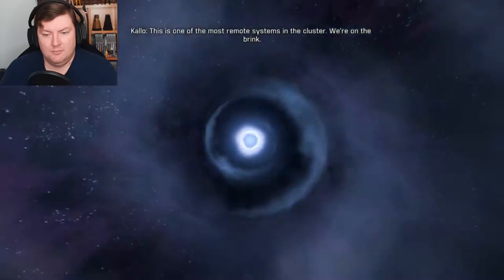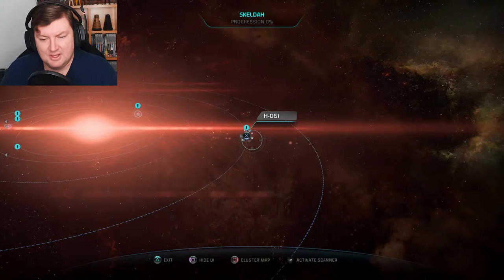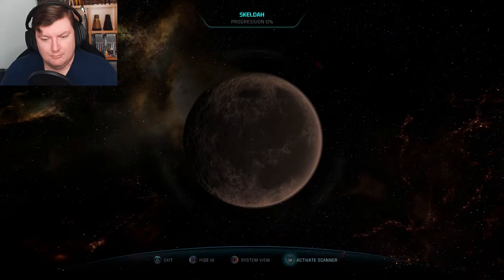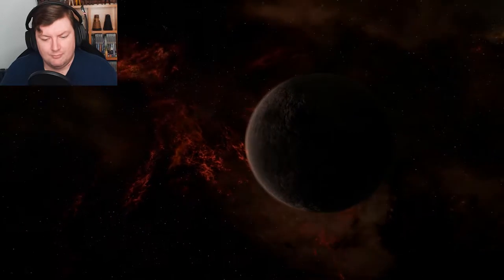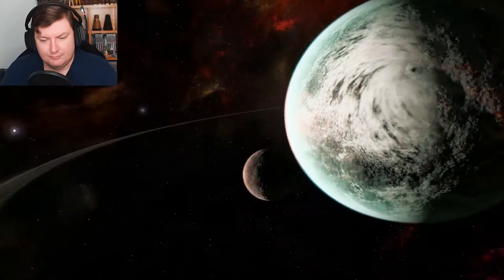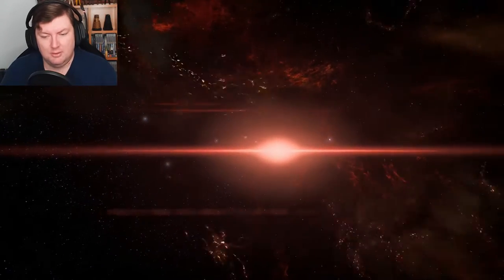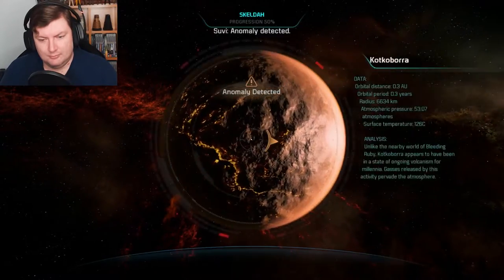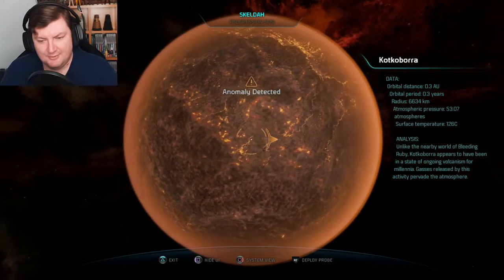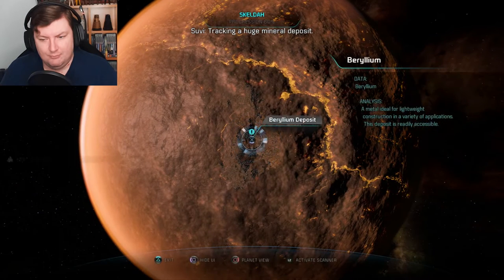This is one of the most remote systems in the cluster. We're on the brink. Exciting, isn't it? Nothing to scan here. Makes my life easier. Bleeding Ruby — interesting name. Anomaly detected. Excellent. What do you have for me? Probes launched. Tracking a huge mineral deposit — I will take it. Beryllium. Not quite platinum, but I'll take it.